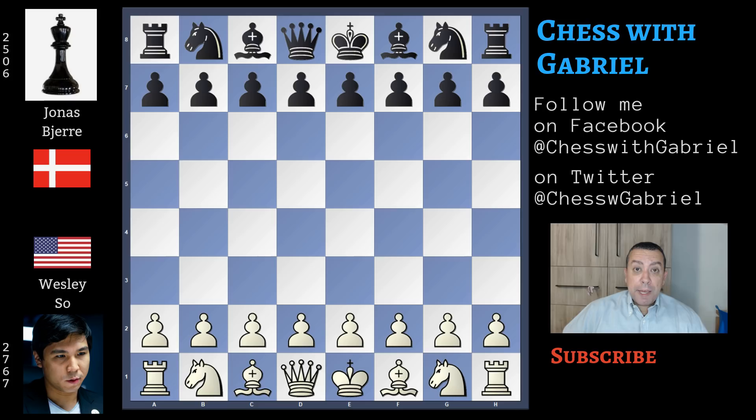And what about my beloved Wesley So? He started the tournament with 4 games and 4 draws. Today with the white pieces he played against Jonas Bier, a young Danish international master with a rating of 2,506. Jonas is only 15 years old, of course always improving, but Wesley So needs a victory. So let's watch the game together.